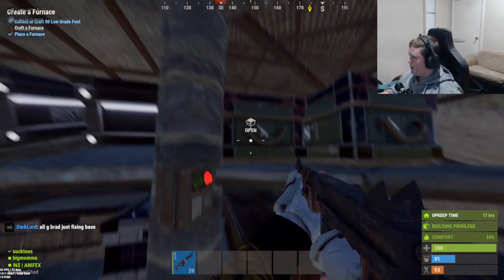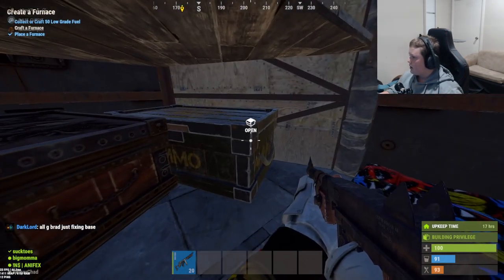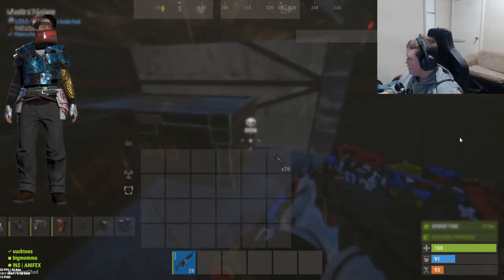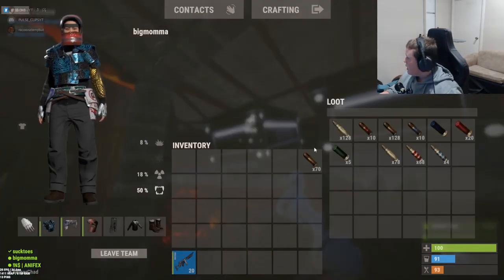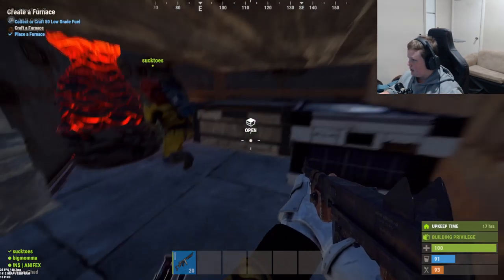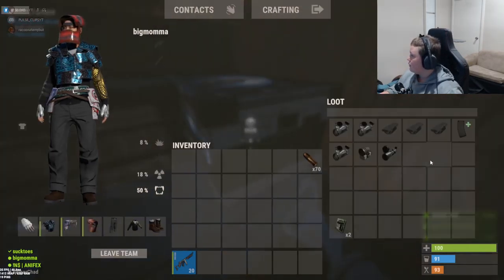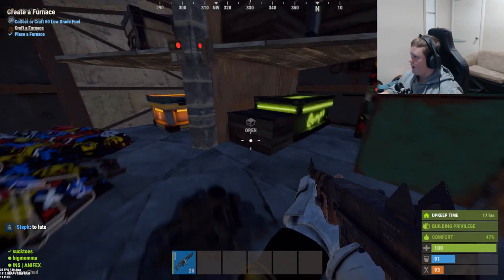Then we go down here, we've got our main boxes. We've got our clothes box, sulfur boxes, and our tools box. We sorted out our boxes really nice. We've got a whole guns box — we've got a couple L96s. We've got an LR, we've just got an AK because we soft-sided a base. Got a bunch of other shit like that.